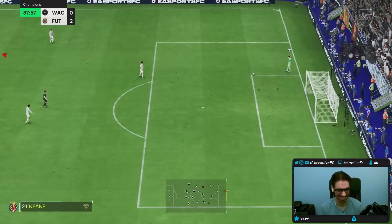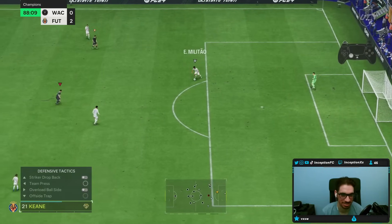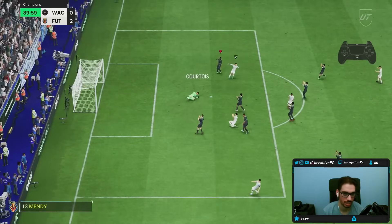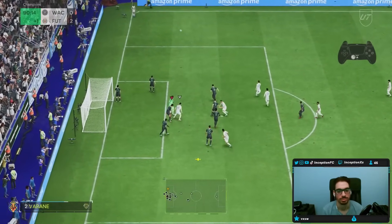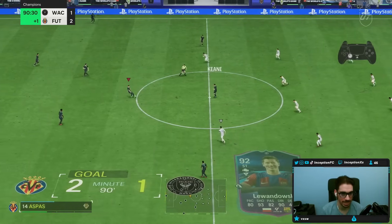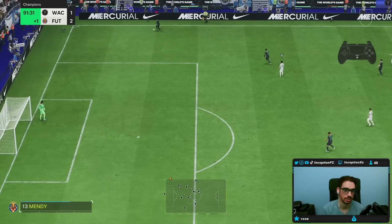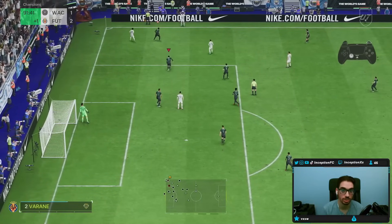I thought that was Aspas, I'm not going to lie to you guys. That's why I took this shot right away. The name didn't pop up right away for me in my head. Corner kick tactic — I actually have to kick the ball out.